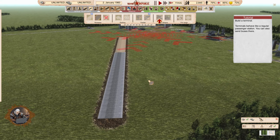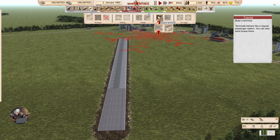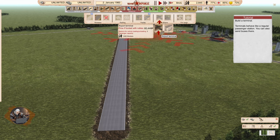Build a terminal. Terminals work like a regular passenger station — you can also send buses there. We have facilities, control towers, airport road connections, parkings, and cargo options. For citizens we have airport terminal — a small and a large one.